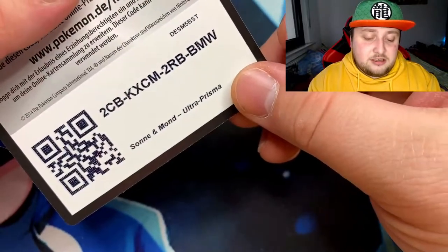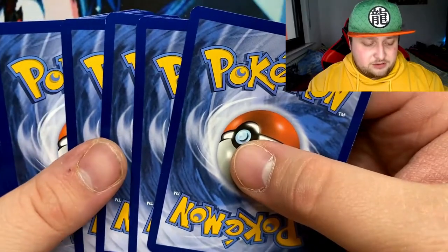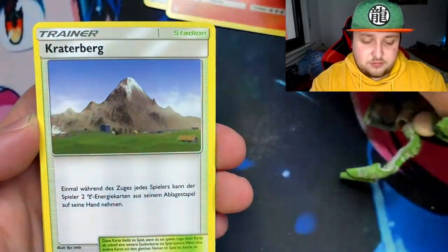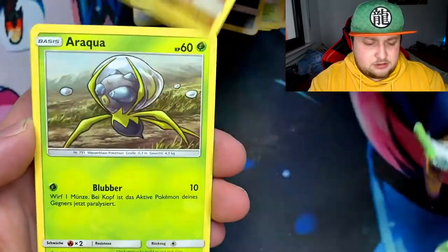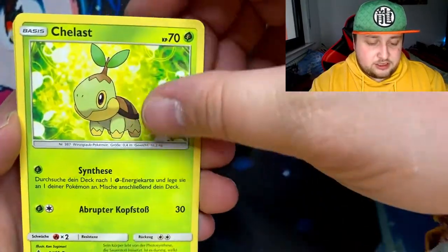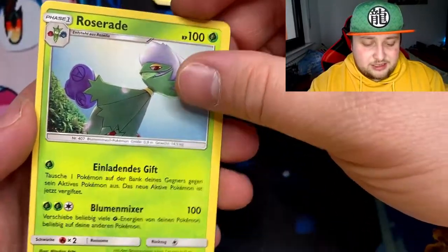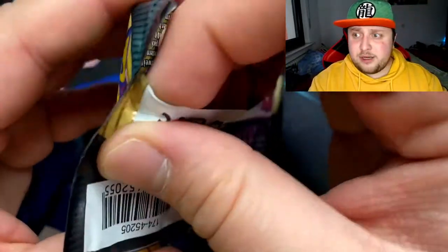Here's a code for you guys for an Ultra Prism booster in the game, hope you pull something. Four cards: got a Fire Energy, an Electrodisc, a Mountain, a Gible, Drapion, a Turtwig — that's really cool — a Roselia Reverse, and then a Roselia and a Roserade back to back. Nothing special in the first pack.